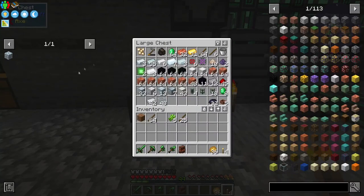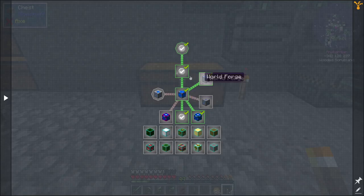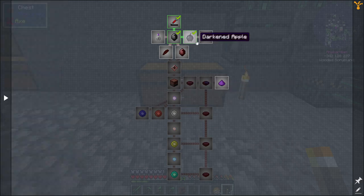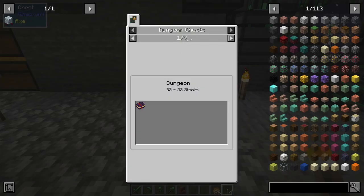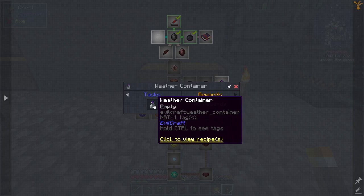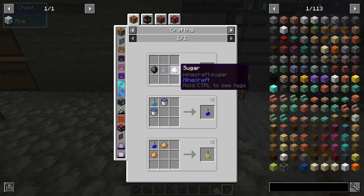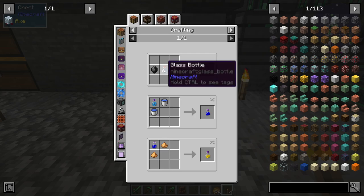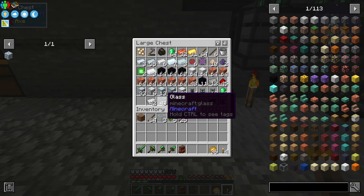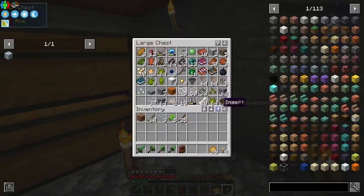Now, given that we have just about infinite resources, I thought we should do something a bit different. Let's take a look in the quest book and see what we can do. We were looking at evil magic and that's where we stopped. What can we do here? The weather container is a dark gem, sugar - which is why I needed the sugarcane - and a glass bottle. Do we have a glass bottle somewhere? I have all the glass, so if I don't have one we can make it.